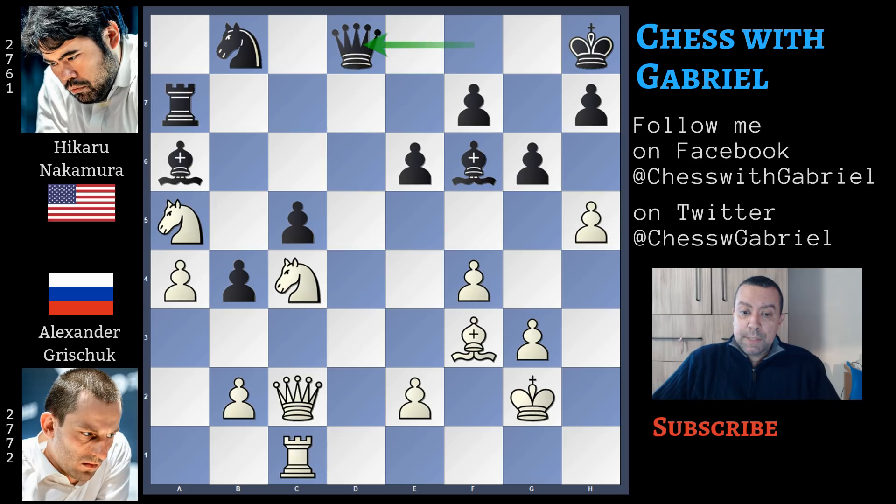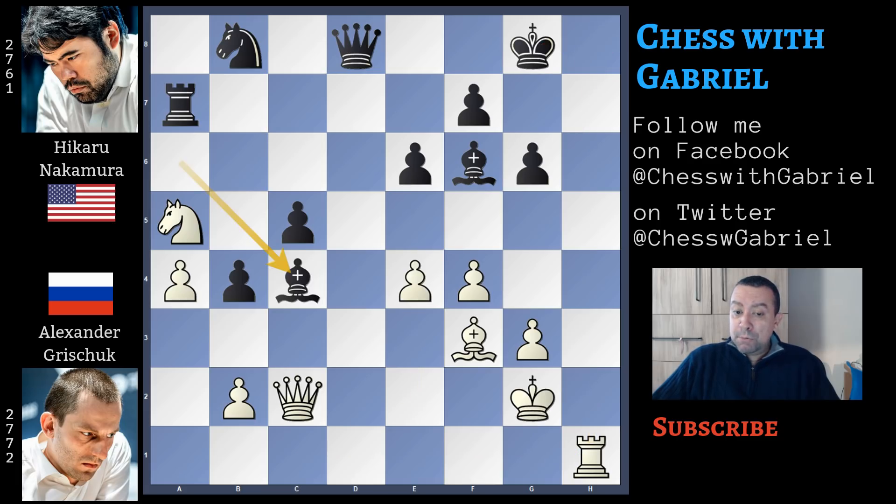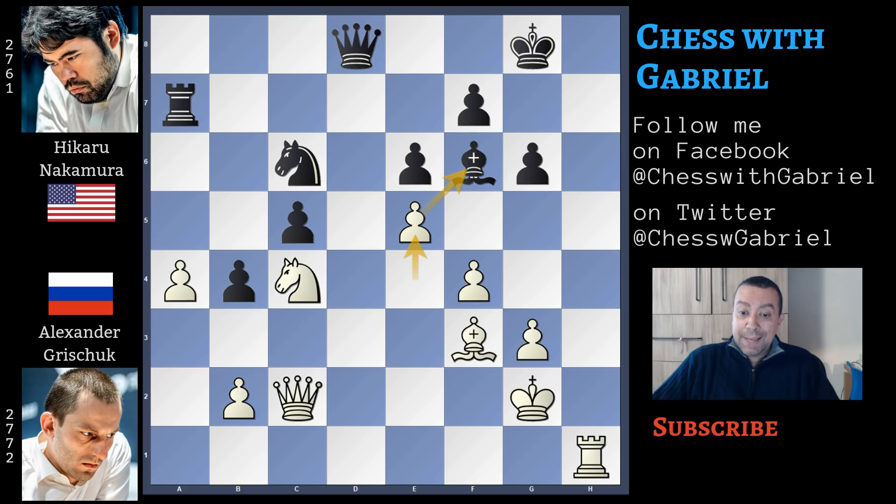Let's watch another idea. What happens if h captures on g6? In this position the best recapture is with the h pawn, much better than recapturing with the f pawn to maintain a solid structure. After rook to h1 check, king to g8, here comes e4. Bishop captures on c4 because this bishop was really a bad piece. The knight recaptures, knight to c6, and here comes e5. Knight to d4 against the queen, queen to d3, knight captures on f3, queen recaptures, bishop back to e7, and this idea didn't give anything special to white.